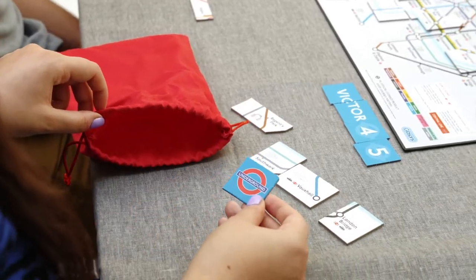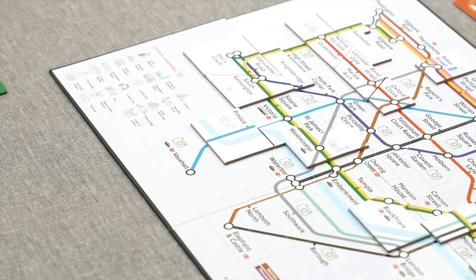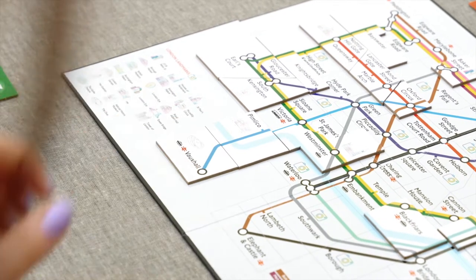Whoever travelled on the tube last gets to go first. Lay your tiles on the board, connecting London landmarks to score — connecting famous mainline stations and London landmarks.